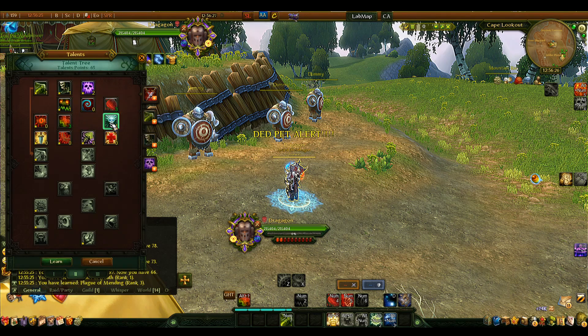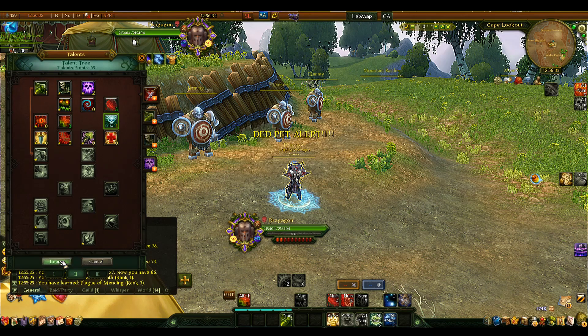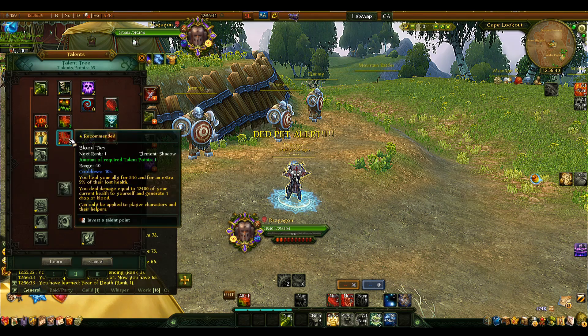Next we take Fear rank 1 simply for the crowd control effect. Increasing the rank only reduces the cooldown, which is nice, but we'll leave it at rank 1 for now and see where our remaining talent points land. We skip Aspect of Assault since we're not doing DPS.